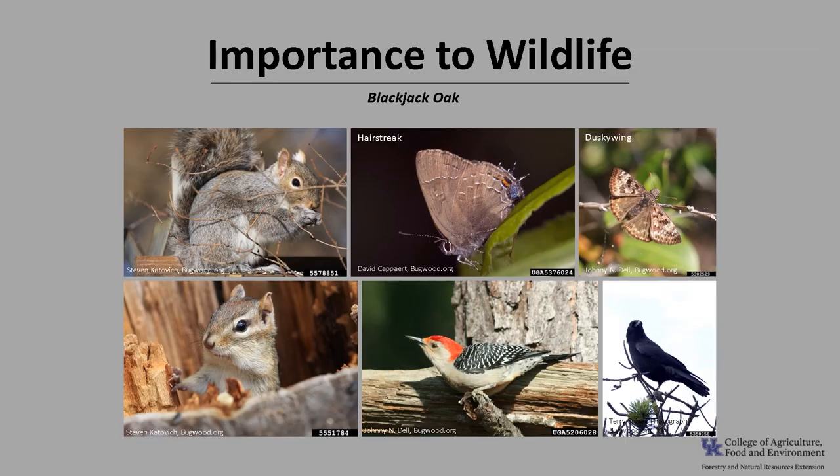Oaks in general are important for wildlife, and Blackjack Oak is no different. Blackjack Oak is important because it produces acorns at an early age and on relatively barren, poor sites. The acorns are eaten by squirrels, chipmunks, raccoons, blue jays, crows, woodpeckers, turkey, and deer. Additionally, the trees provide cover for wildlife, even into the winter, since it commonly retains its leaves through the winter.